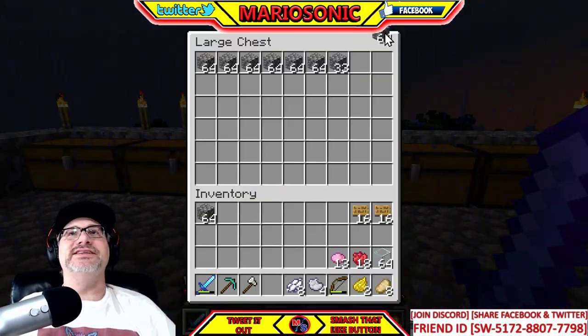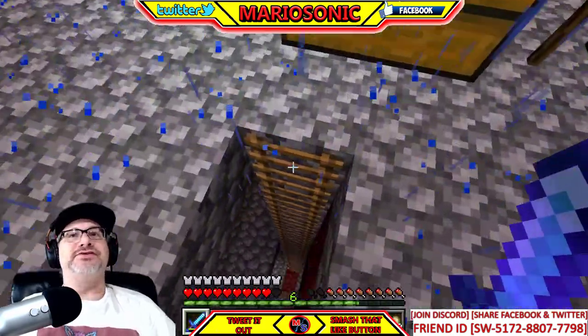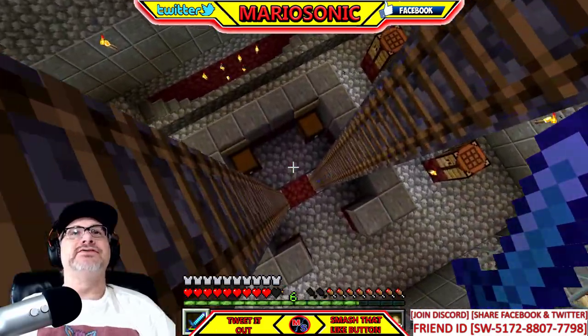All right, back to the tutorial — this is how we make stained glass. Let's put the cobblestone aside and I'll show you how to go find flowers like poppies. So you just head out.